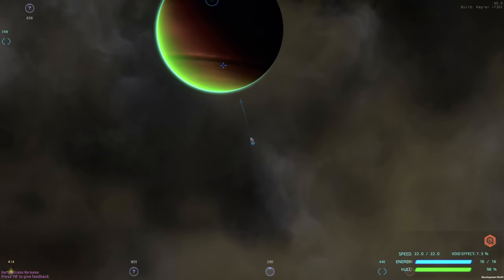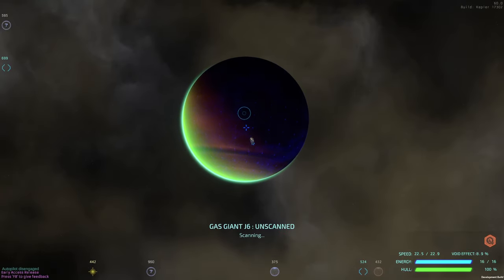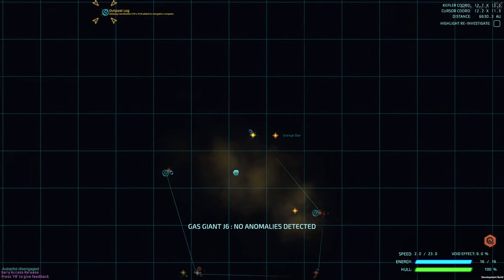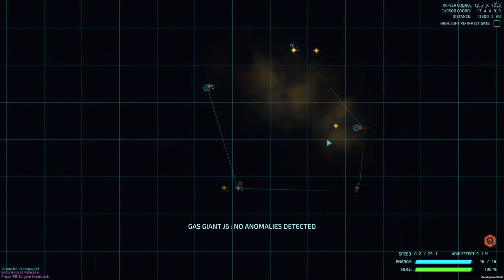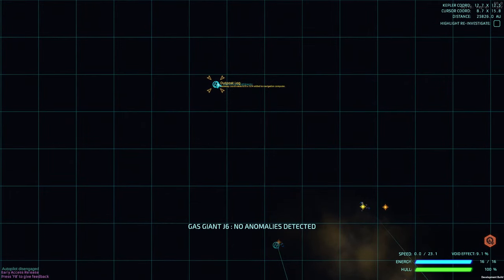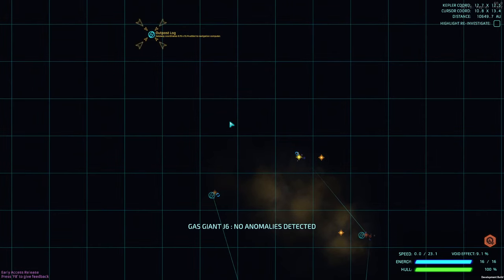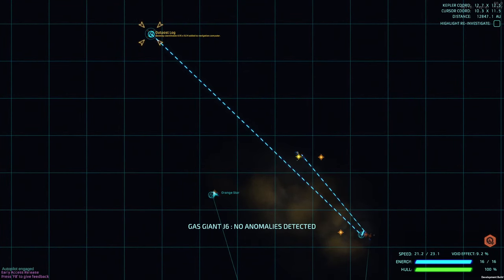As we're traveling around, something to be aware of: we have another star system out here, another one out here, one we already visited, and another warp here. I'm going to hit control and click — it's having me go back through that warp where it may just be as easy to go directly.